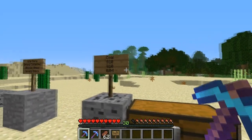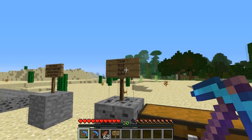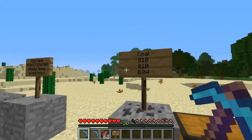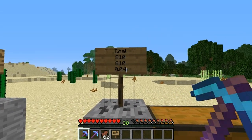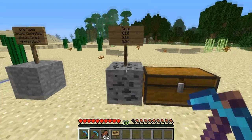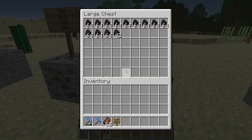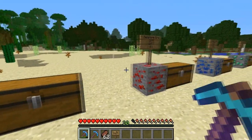The first one was coal. We had 810 drops collected and the same number of blocks mined, which averages out to just over 30 levels — about 0.04 levels per block. So a fairly low levels-per-block ratio.